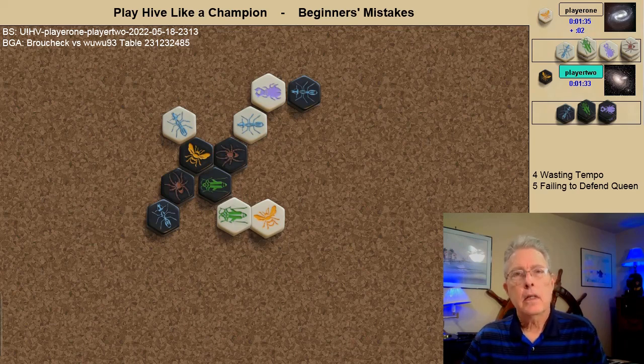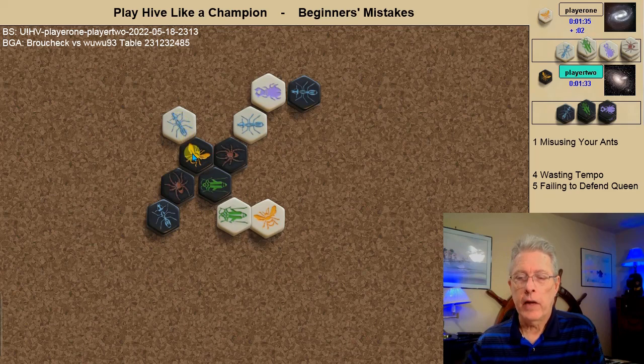This is the third basic mistake by beginners. It's been said that surrounding your opponent's queen is not the goal of Hive — that's just how you win — and here's a perfect example. White attacks the queen, but white had a better option of pinning the black ant and black spider combination. The black spider is in a kill spot next to the black queen, and the white ant could have taken advantage and pinned two black ants. The next beginner's mistake is misusing your ants — in this case, failing to pin the opposing ant.